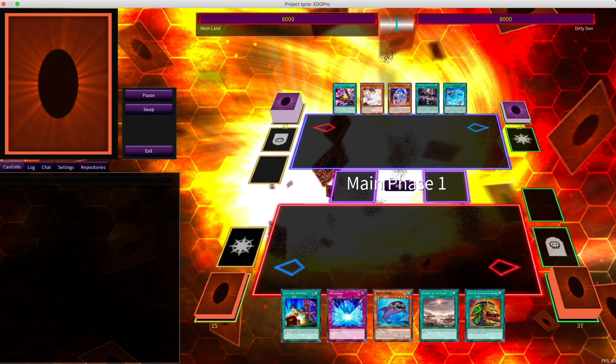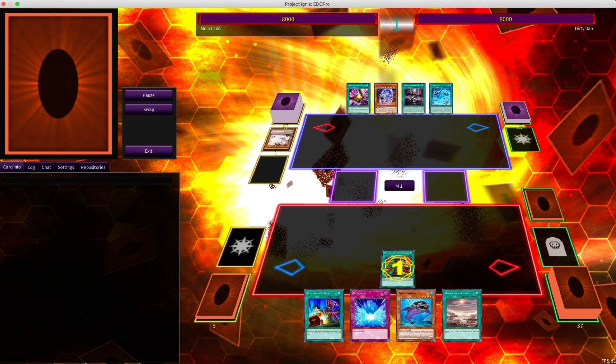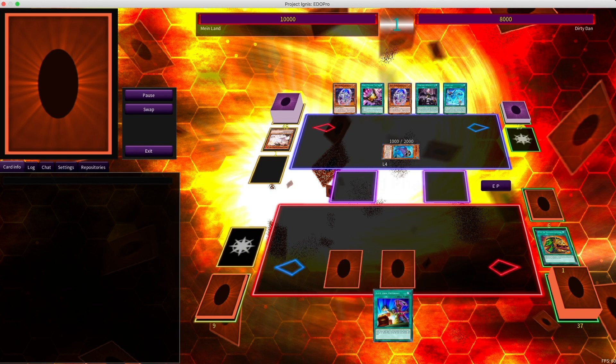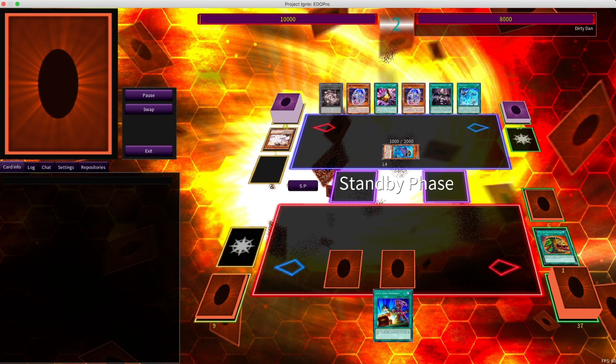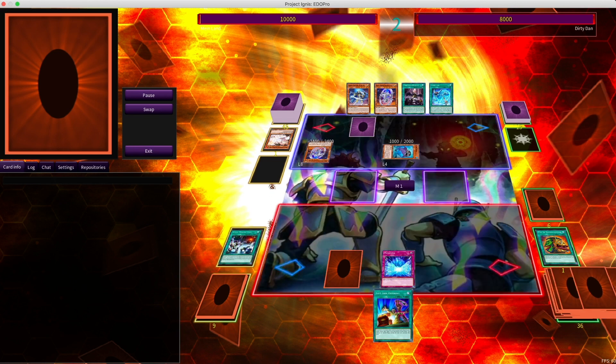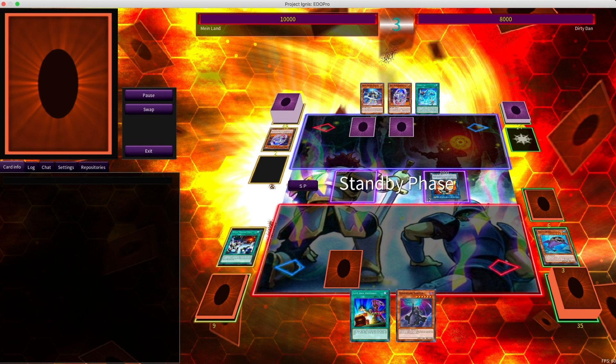Just want to point out that this is Edo Pro, so in lieu of finding any real meta we are up against Mech Knights. But that's fine for the testing of Mystic Mine purposes. Starting off slow — not a lot of gas there due to the Ash Blossom on the Extravagance — so just give them a Silent Wobby and set a Metaverse. Mystic Mine comes down and this could be enough for game.